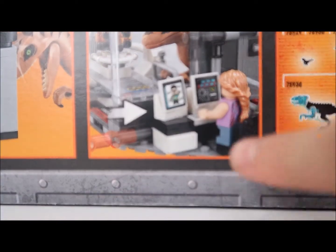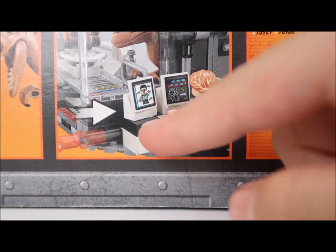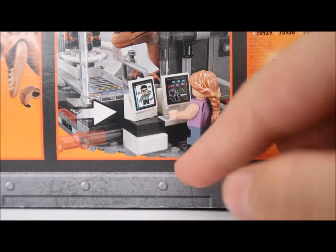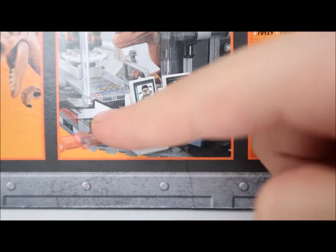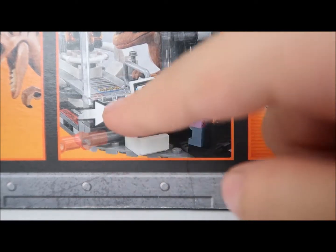Murphy is hiding from the dino. Lex Murphy is hacking the computer. While this dino, he's here, looking through the window. Anyway, it's saying this feature - you could just push this little thingy to lock the door.